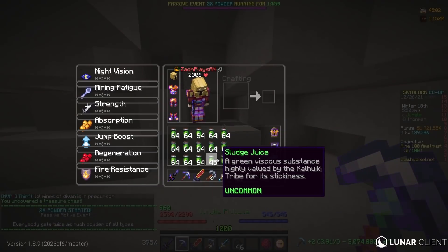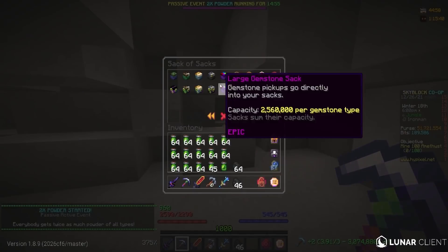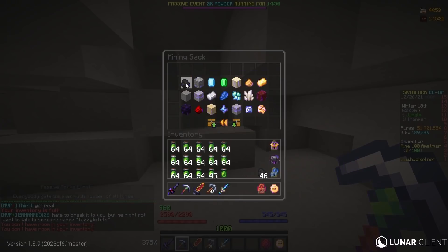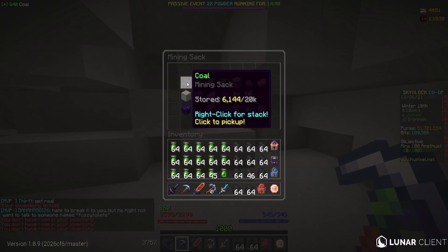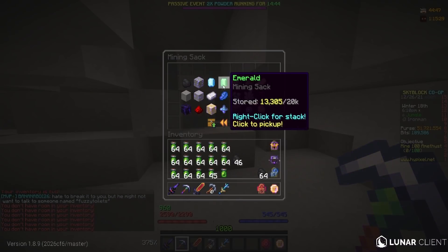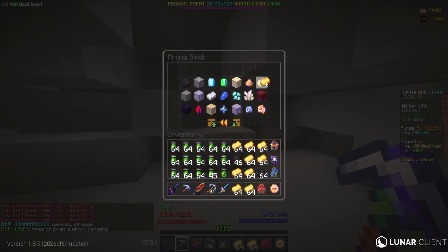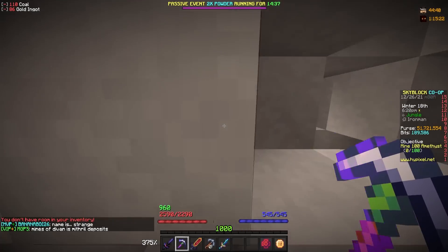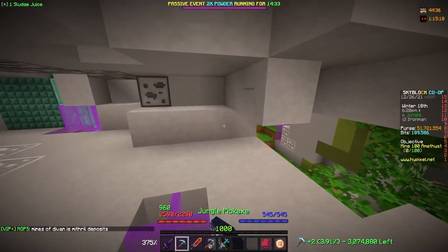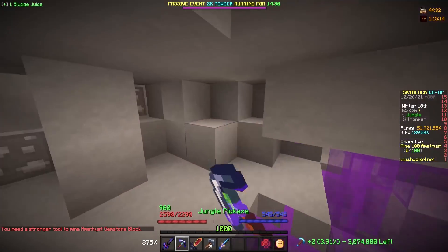As you can see, I nearly have enough for the third of four — almost at 15 stacks, and I need to get to 20, so we are not far away at all. The ores that you get from this actually add up so quickly. You get so many ores — so much coal, iron, gold, a good amount of lapis, redstone, everything in between. So if you need ores and you want to passively get them while powder grinding or grinding for sludge, just mine in the crystal hollows and you get a ton of ores.